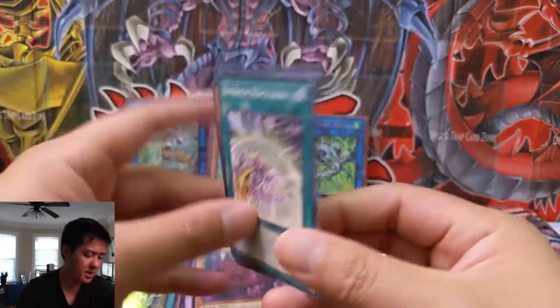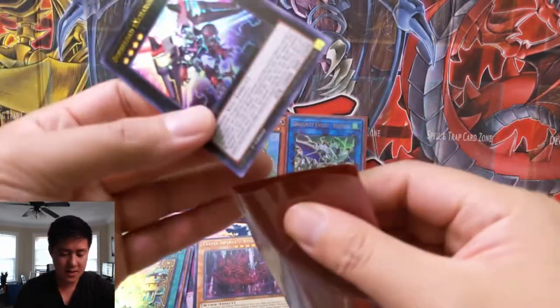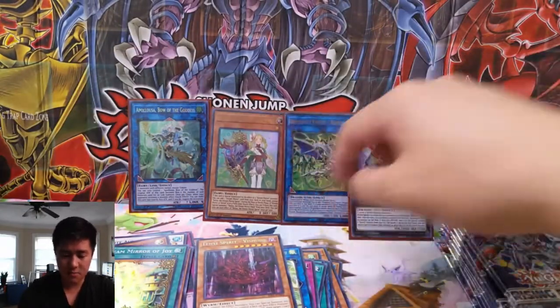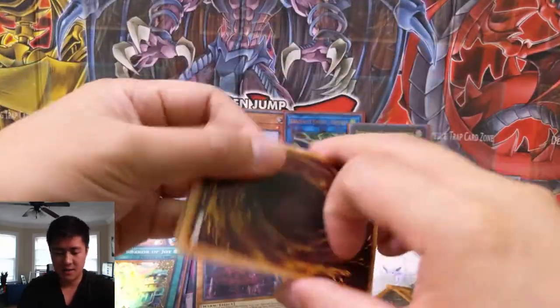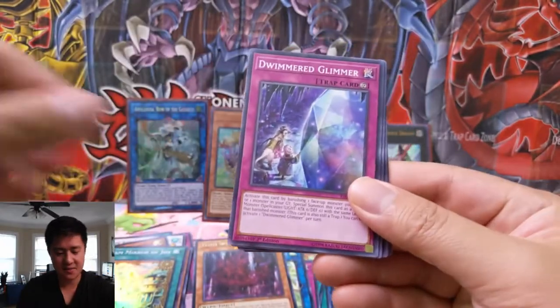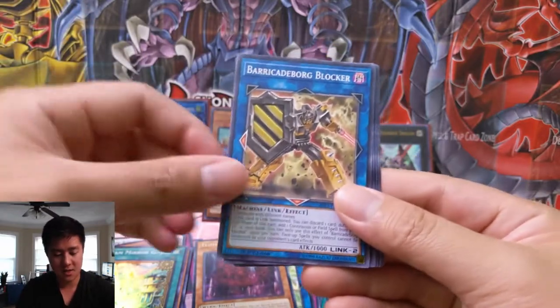Hey, we got the pack art card and the ultra rare — happy with that, get at least one of those. But yeah, this set's not that great. It does have the new rarity, and I think that's good. If you're not into chasing that prismatic rare, you can just buy your singles and be done with it. And I guess if you do want to chase it, if you come up short, the Apalusa is still a good consolation prize.